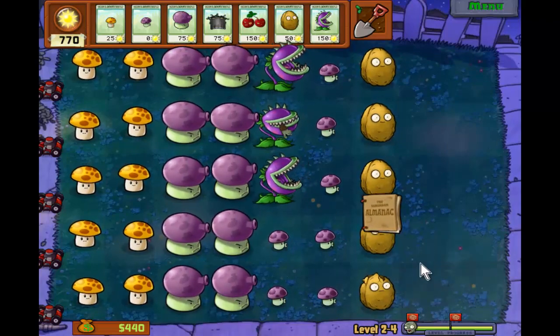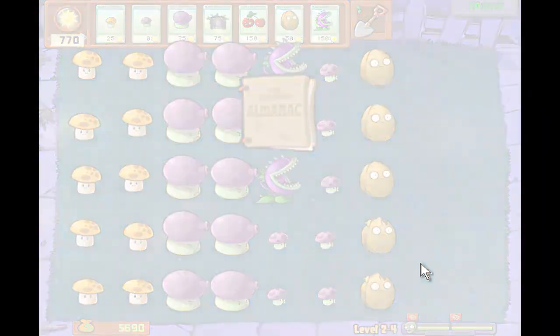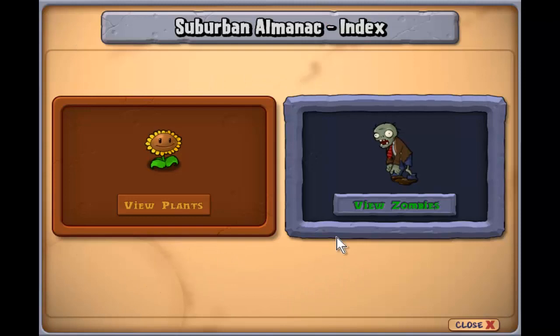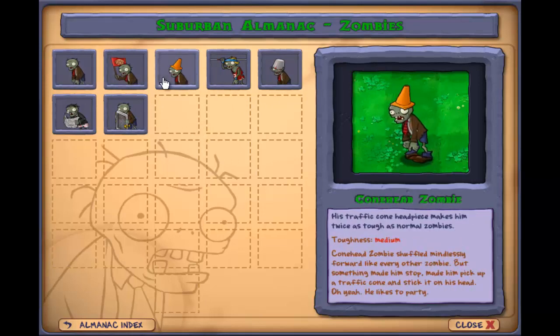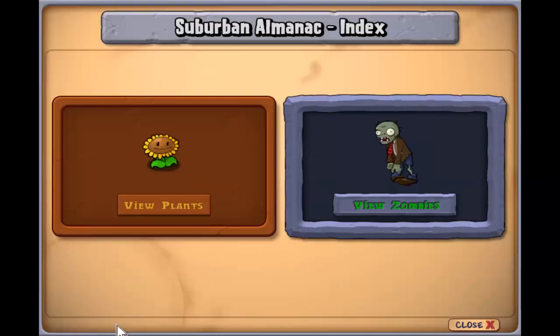We have an almanac as our gift this time - the Suburban Almanac. Keeps track of all plants and zombies you encounter, so you can look at all your plants and all the zombies you've encountered. It's a very helpful tool to look at everything - if there's a zombie you don't remember how to fight, you can quickly open that and see what you can do with it.